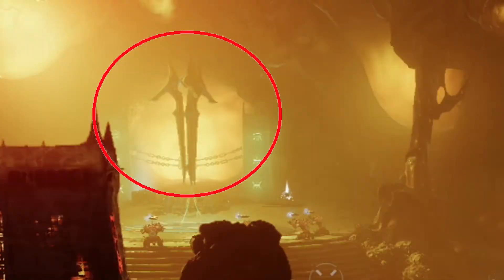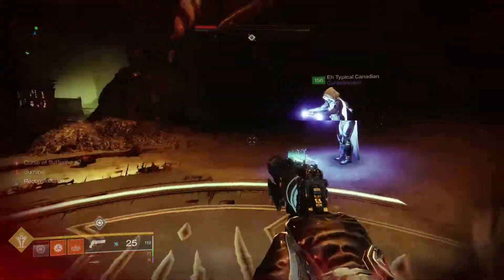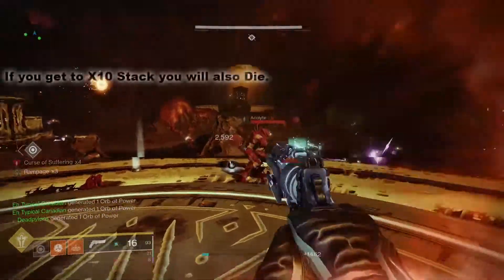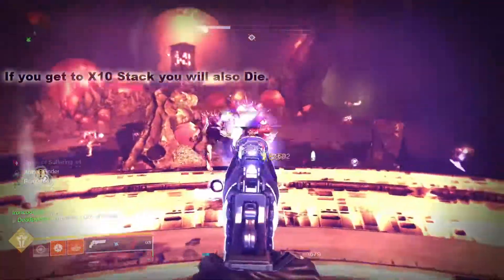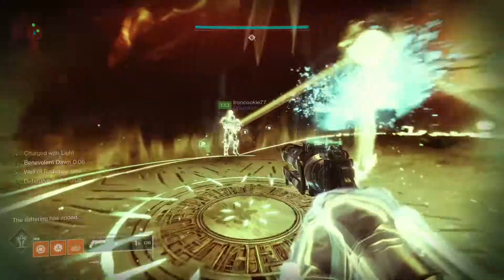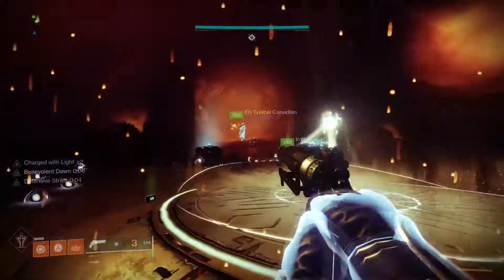While all that's going on, you'll also need someone to stand underneath the totem to make sure it doesn't wipe the team. But while this person stands underneath the totem, they'll continuously get stacks of Curse of Suffering. Each stack increases the amount of damage enemies deal to you. At five times Curse of Suffering, you'll just about get one-shotted by most enemies. So before this person hits times five, have them switch out and go grab some orbs. You'll need six orbs to complete the encounter. Once you've completed the encounter, a chest will spawn next to the exit.